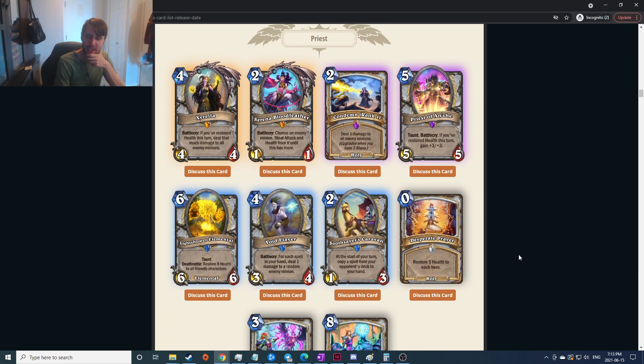Priest. If you've restored health this turn, deal that much damage to all enemy minions — seems pretty good. Hero power, play that, it's kind of like a Holy Nova. I think that's very good especially for four mana — only takes six mana for that combo. Seems strong.